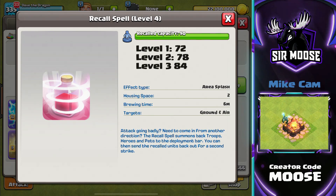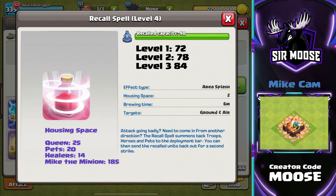Let's have a look at the different recall spell levels — there's four levels. At level 1, you've got a recall capacity of 72. Level 2 is 78, level 3 is 84, and the max level recall spell is 90. That means how many troops we can recall. Here's an overview of housing space: the Queen is 25, pets are 20, healers are 14, and Mike the Minion is 185 because he's the most powerful troop in Clash of Clans — but he's not in this video.